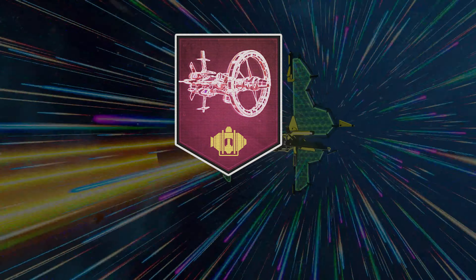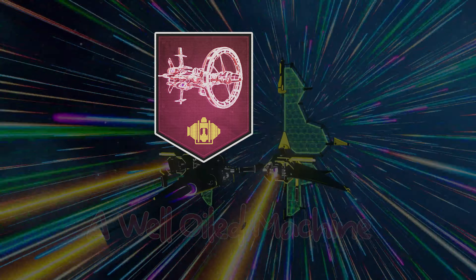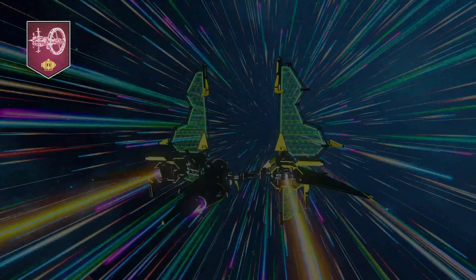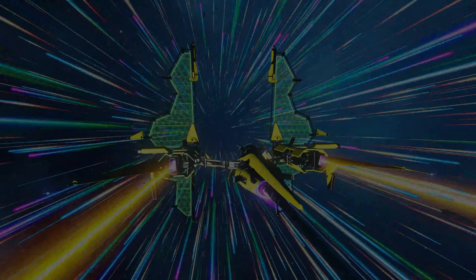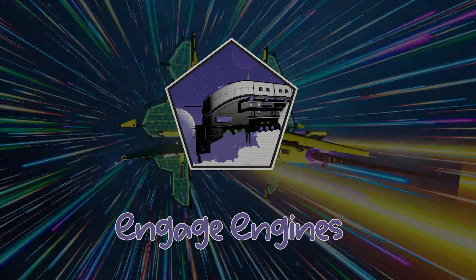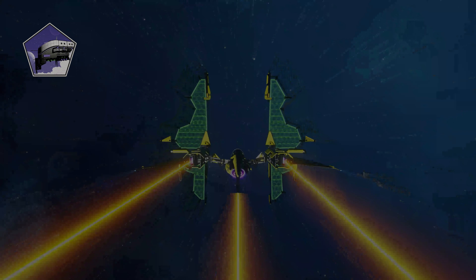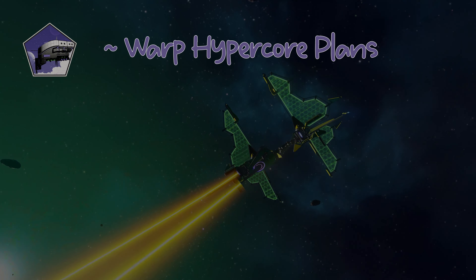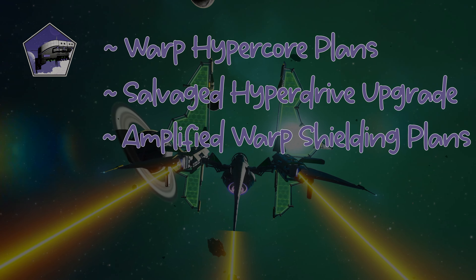The next milestone is A Well Oiled Machine, where you need to construct a refiner room on your freighter. The rewards are simply a warp hypercore and the freighter storage room plans. The fifth milestone is called Engage Engines and requires you to warp to a new system in your freighter. The rewards are warp hypercore plans, a salvaged hyperdrive upgrade, and amplified warp shielding plans.